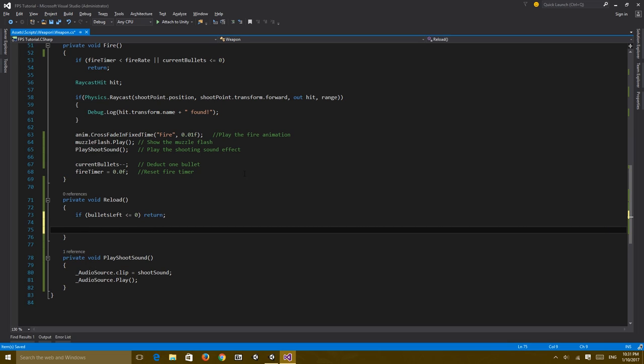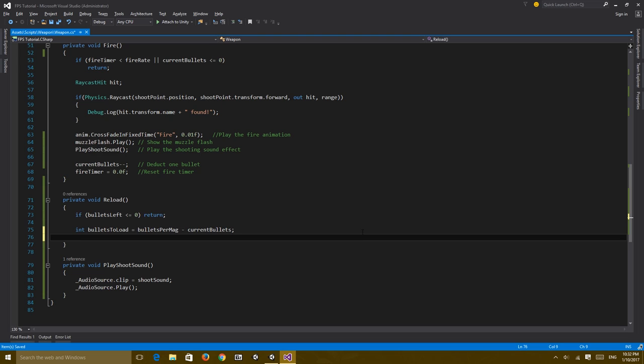So we have bullets and we want to reload. Create an integer called bulletsToLoad - this is how many bullets we need to fill our magazine. For example, if the magazine holds 30 and we currently have 5, we need 25. So bulletsToLoad = bulletsPerMag minus currentBullets. That gives us the number of bullets needed to top off the magazine.